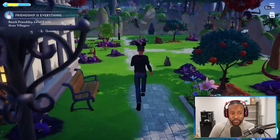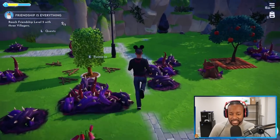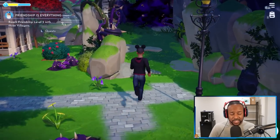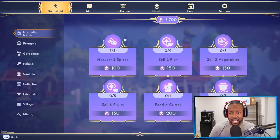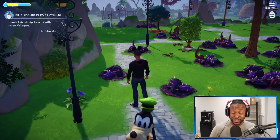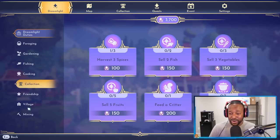You can use your Dreamlight around the map — for example, there are blocked paths that require Dreamlight to open. It'll tell you exactly how much you need; I need 3,000 right now. I'm going to save mine for now, but make sure you go in there and check all the ways you can gather Dreamlight.